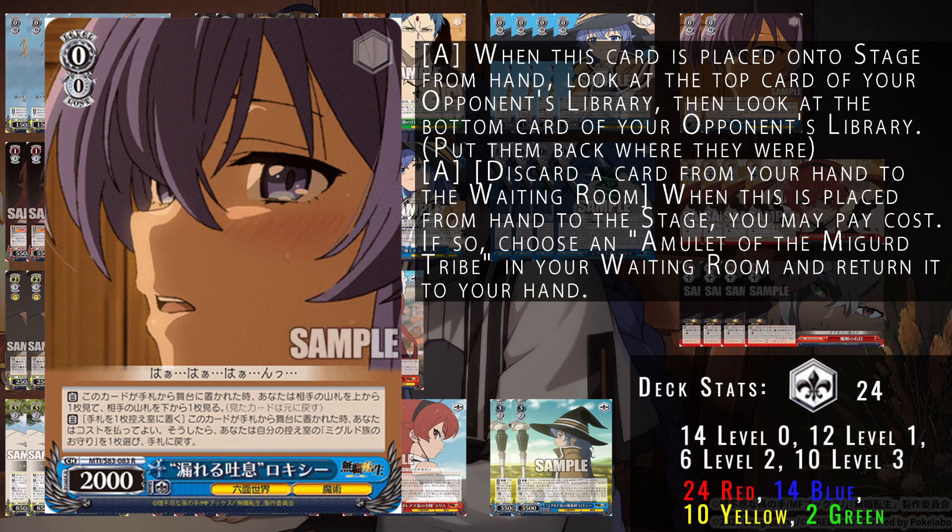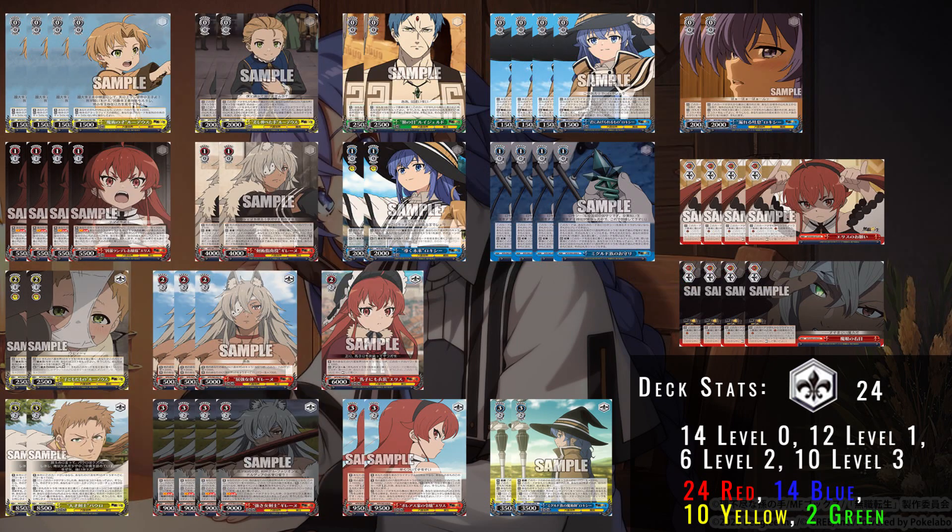Our last level zero is this Roxy — on play, you can look at the top and bottom card of your opponent's deck and put those back, giving you additional information. You can then also discard a card to choose the level one zero event from waiting room and bring it back to hand. So it's an event bonder from waiting room, as well as being able to scry into your opponent's deck.